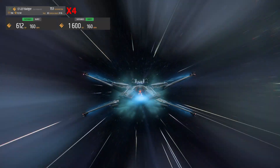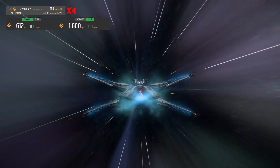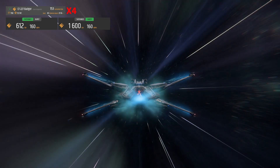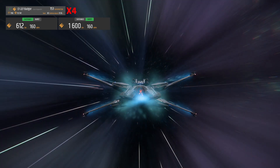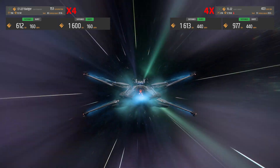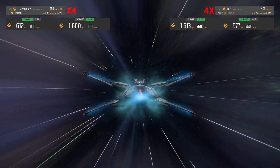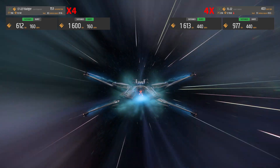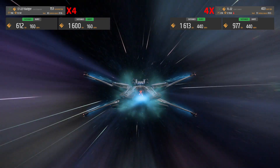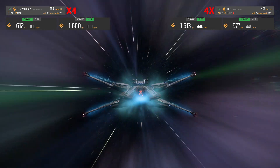So let's talk weapons and components. The Scorpius comes equipped with four size 2 CF-227 Badger laser repeaters, bringing a pilot DPS to the table of 612 sustained, 1,600 burst, along with 160 alpha damage. I would swap those out for the FL-22 laser cannons, which will bump your pilot DPS to 977 sustained, 1,613 burst, as well as more than double your alpha damage up to 440.